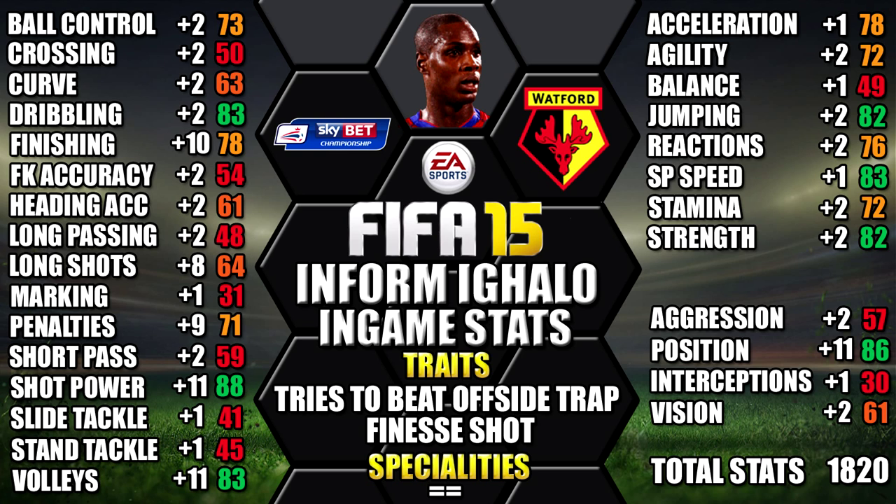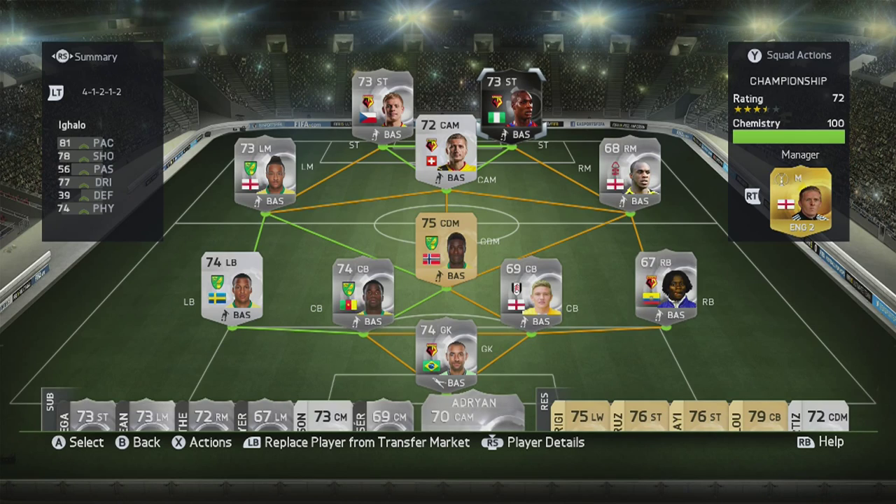We've also included all of the upgrades from his non-inform as a comparison so you can see each individual update across the board — you can always pause the video if you want a close look at all of his stats. Now here's how we set up to test Inform Odeon Egalo. We were using him as a striker in the 4-1-2-1-2 Championship team, and as you can see on screen now, this is the team we used.